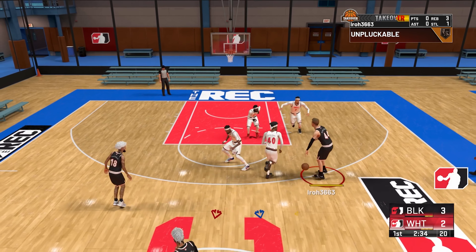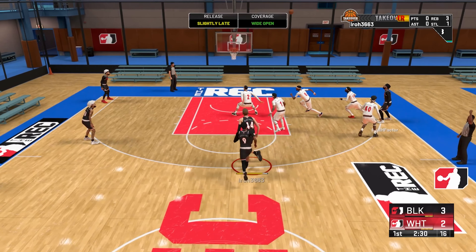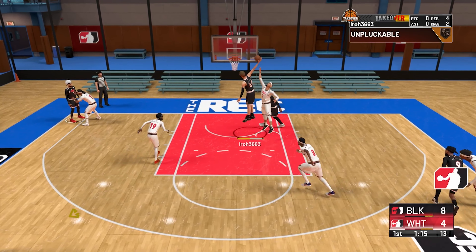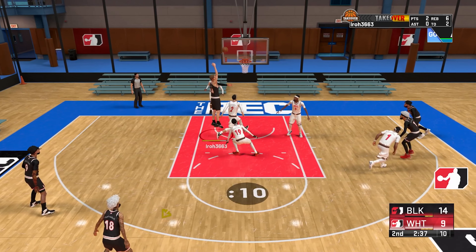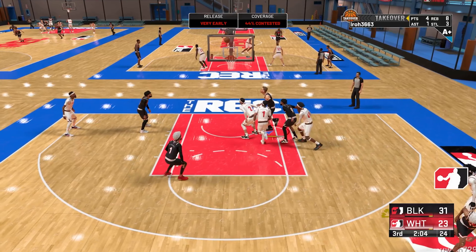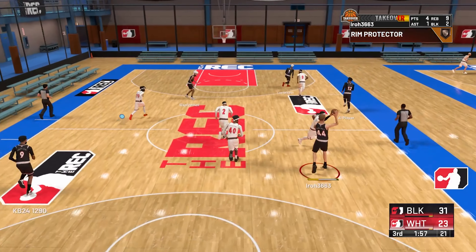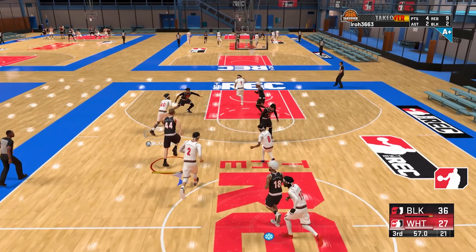Getting the steal right here in this first game, we are one stat away from having a five-by-five in the rec. A five-by-five is basically when you have five points in every single stat category — points, rebounds, assists, steals, and blocks. In this game we hit every single one of those categories but one, where we get just four.